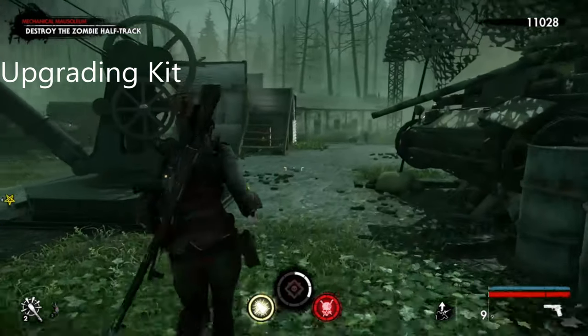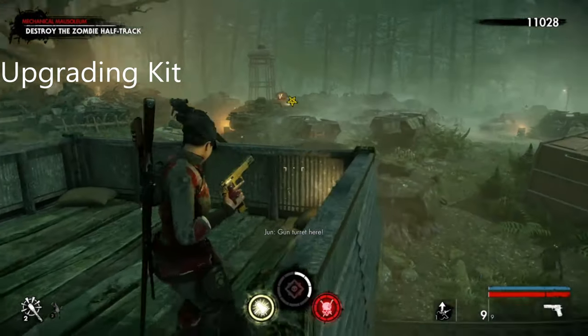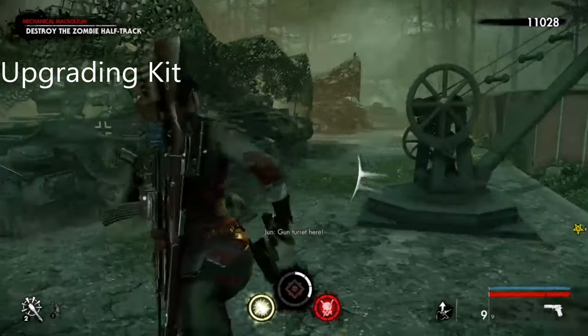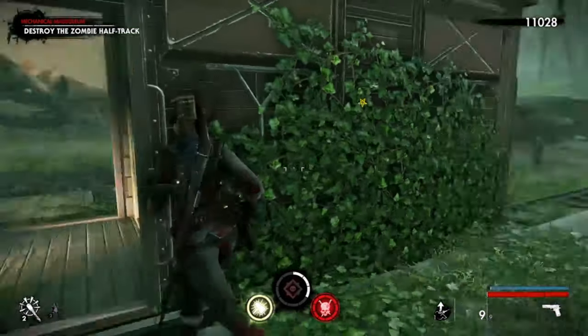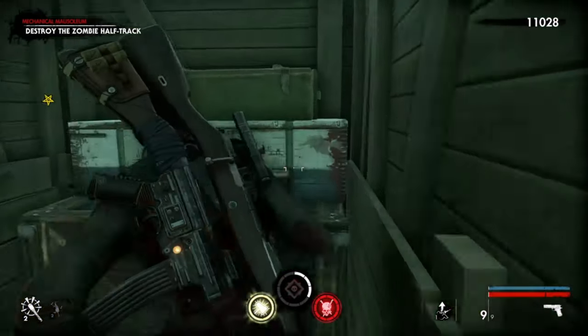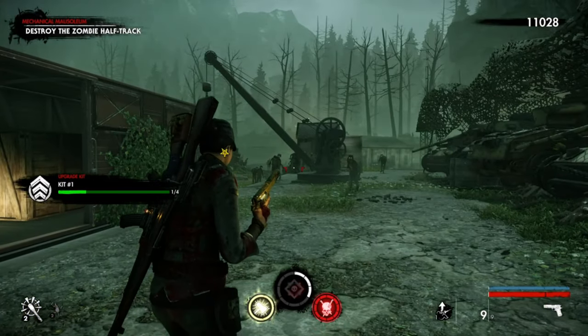This is the final collectible in Chapter 1. For reference, it's by the machine gun — the first machine gun — then you come to the crane and it's just the first carriage, the first one on the right. That's the last collectible of Chapter 1, Mission 3.